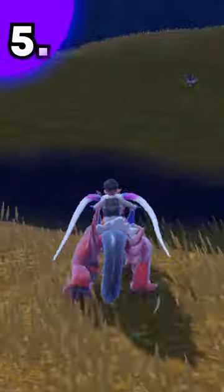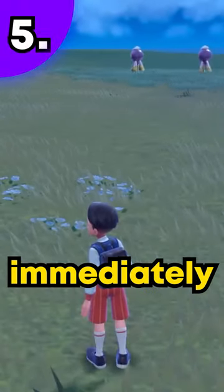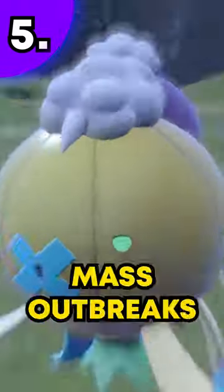You can despawn groups of Pokemon by either walking away until they despawn from your render distance, or by doing a picnic and immediately closing it. This works really nicely in Mass Outbreaks.